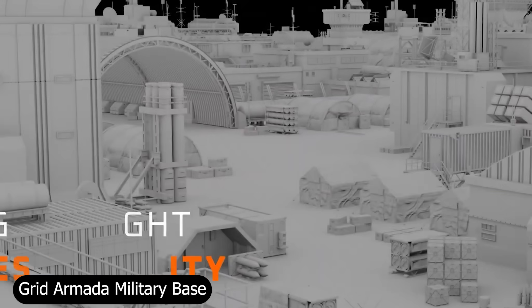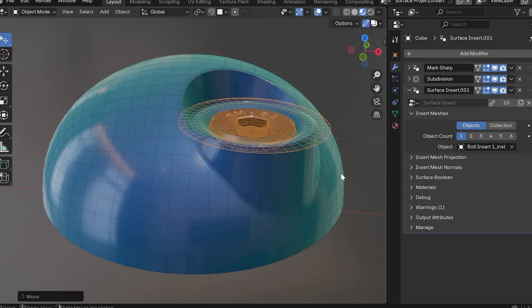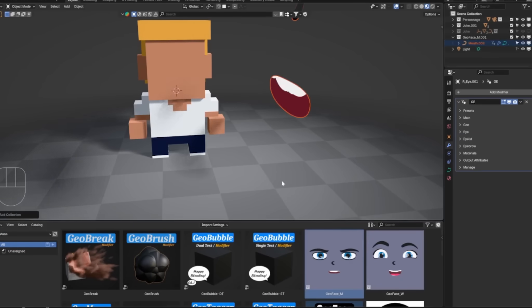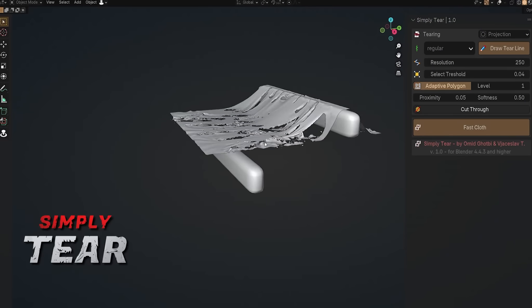Each of these tools brings something special to the table, but together they form a complete ecosystem. They're not just Blender add-ons — they're creative accelerators that help you build, texture, simulate, and render faster than ever before. Combine a few of them, and you'll see how close Blender already is to being a full production studio on its own.